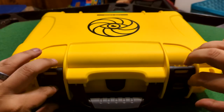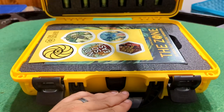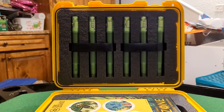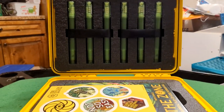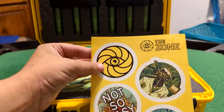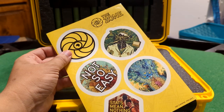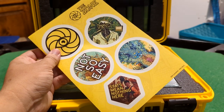I'm gonna go ahead and open this up, and it's got this really awesome looking case with all these rechargeable glow sticks on the inside. We've also got some stickers here: The Zone logo, one of the mutated scientists, the not-so-easy, a couple of the other mutation artwork, and "stats mean nothing here" — which is pretty awesome.